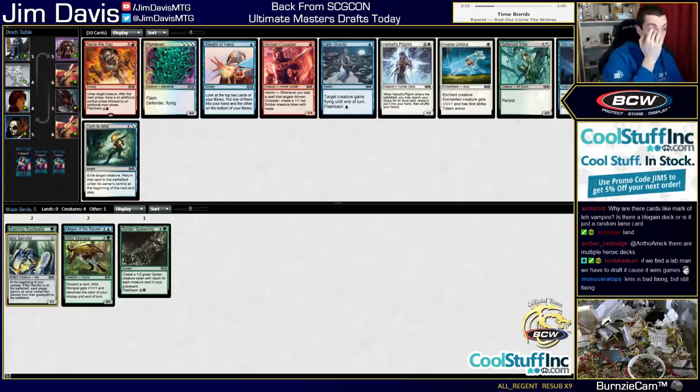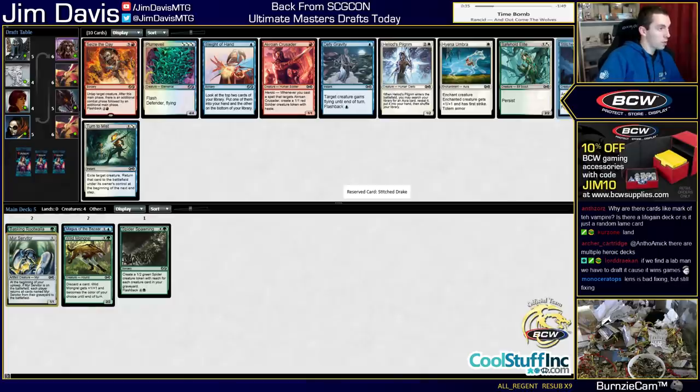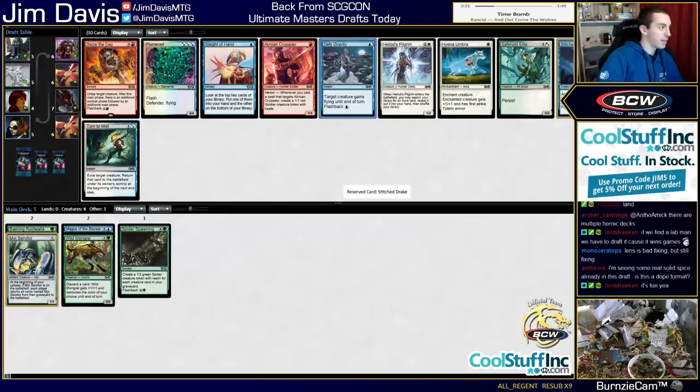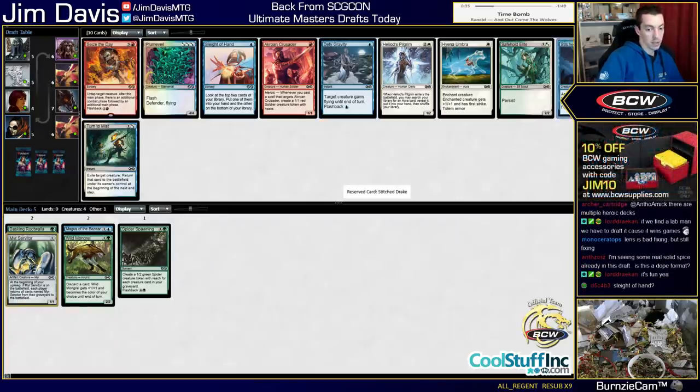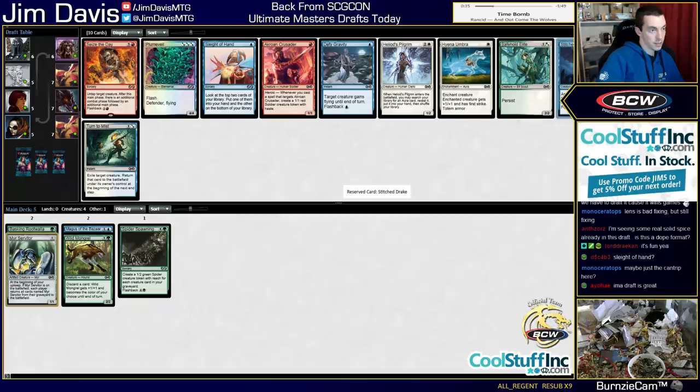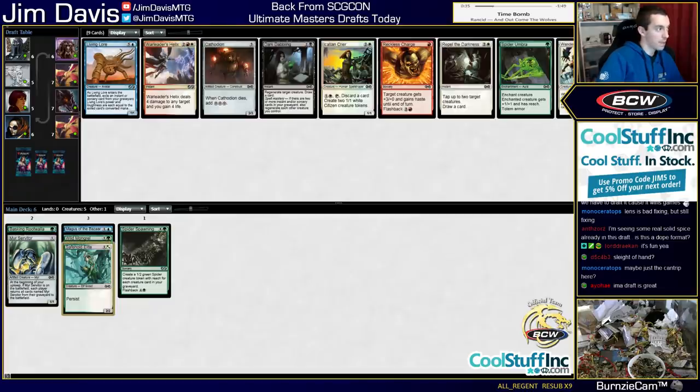Not seeing a lot of the cool self-mill cards, like the 2/1. Satyr Wayfinder. Stitch Drake is okay but awkward in decks like this, because you don't really want to exile cards out of your graveyard. Let's see... Old-Growth Caterpillar is fine. Sleight of Hand is okay - it's not great. Let's take the Drake, I guess. Actually, I'll take the Safehold Elite. Alright.